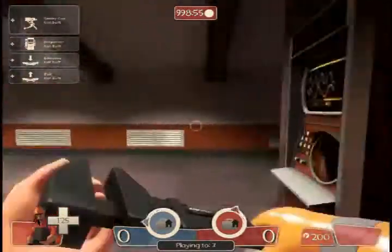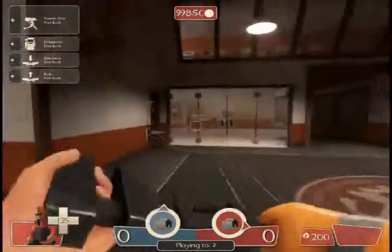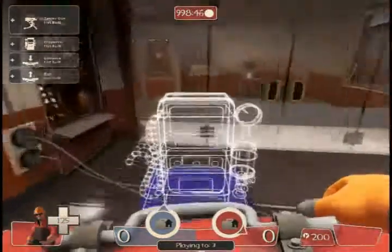First, if you want to build a sentry in your base, you're going to have to make a dispenser first, so you can keep getting more metal, so you don't have to keep going back and getting more metal in the restock room.